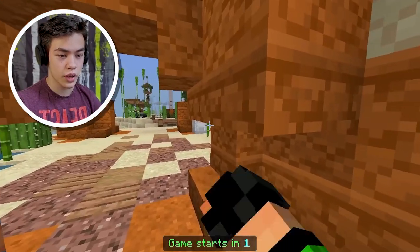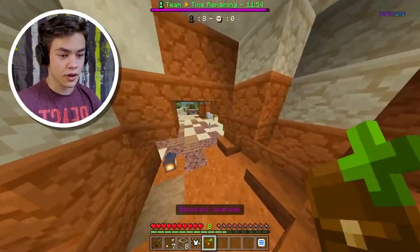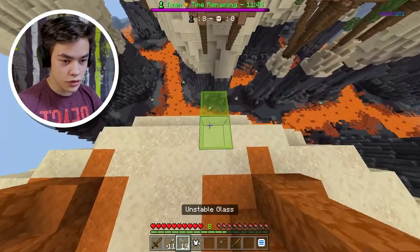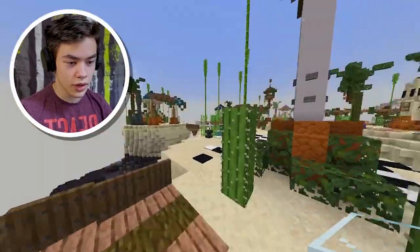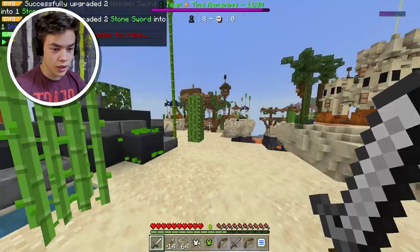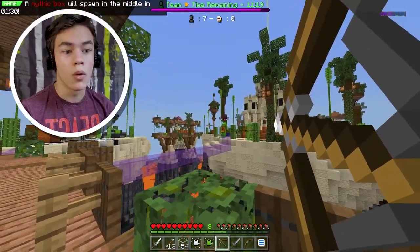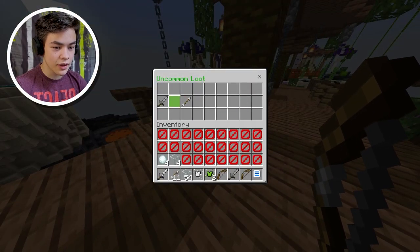Where are all the chests? I see one shulker over there and another shulker here. These backpack upgrades are honestly so useful because you can store things in your inventory — trust me, it's so useful. The better stuff you get, the quicker you can win. I really need the tools — couldn't have been better timing. I just need another stone sword. Oh, there's another person over here — I need to shoot him. Yes! He just took like zero knockback on that.